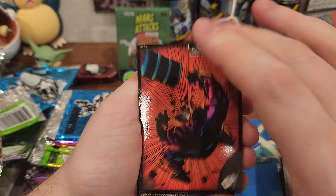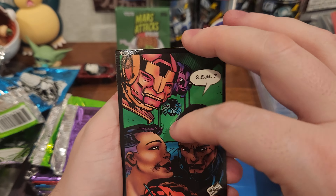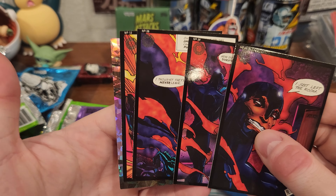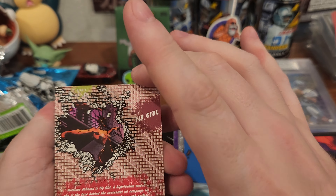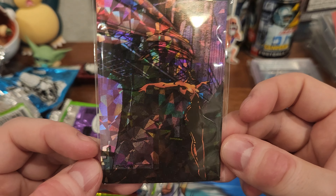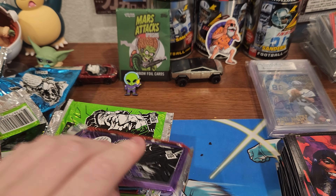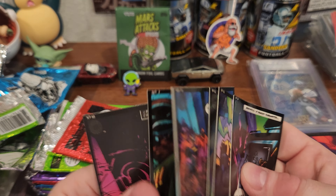Green gooper — I don't know what his name is. We got the prism! Fly girl — I guess she can fly, she's buzzing around. That's all I got last time, but let's see, maybe this box will be better. Still got some packs to go.